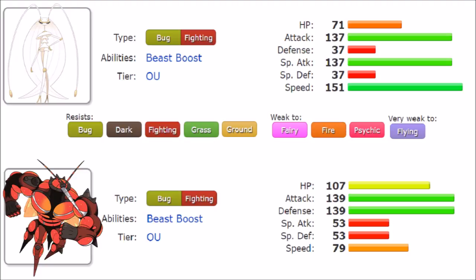Buzzwole has 139 Attack, which is incredible. Pheromosa has 137, so Buzzwole is slightly stronger and clearly more physically defensive. When it comes to Defense, Pheromosa falls really flat — it's actually lower than Pikachu with only 37, so its 71 base HP might not matter all that much. Those mixed defenses make it very clear this Pokémon is not made to take hits. However, it does have a very high Special Attack of 137 — the highest of all Fighting types in the game, beyond anything up to this generation.